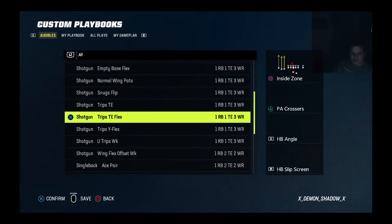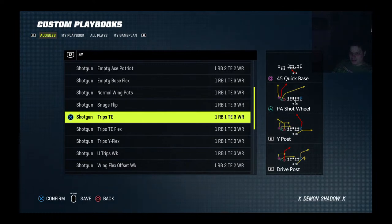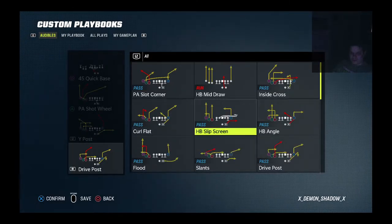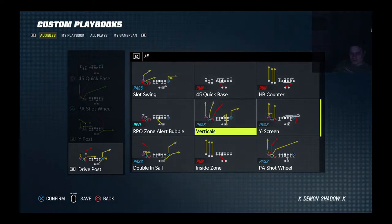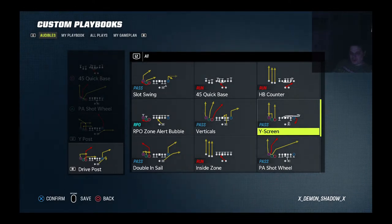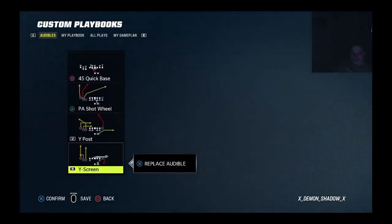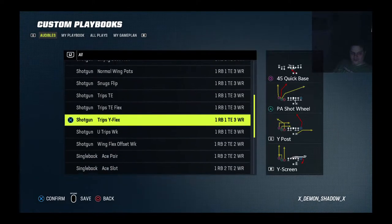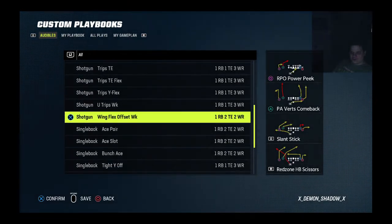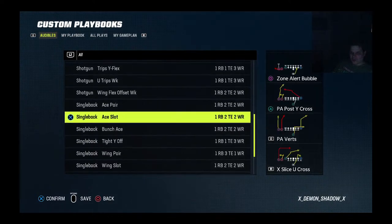I got rid of that tight end screen in the other formation — let me see if I want to put it back. I probably won't even need that drive post to be honest. I'm running this flip — tight end should be in space to the left and I got that quick read to the left. I'll probably just run it off the screen. I don't want to run a lot of Y trips. Got my play action, we got the red zone scissors. I think we're going to be good fellas.